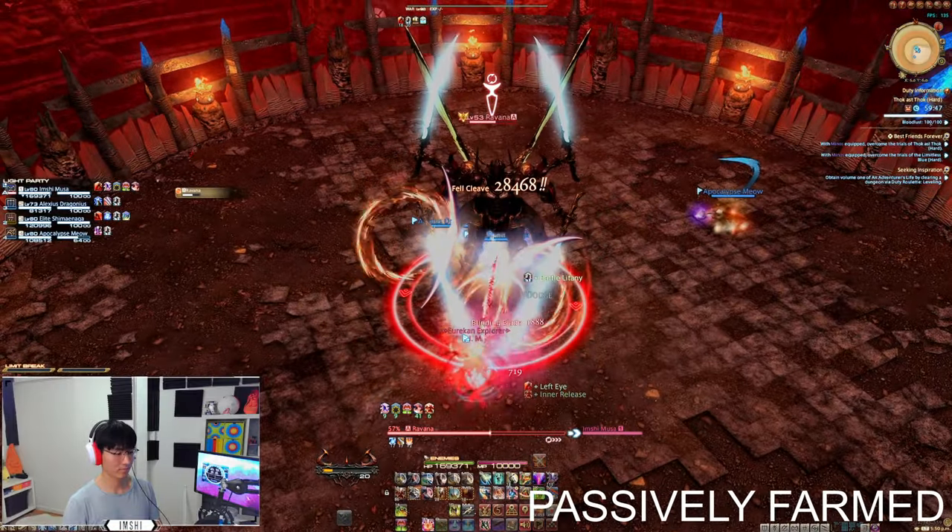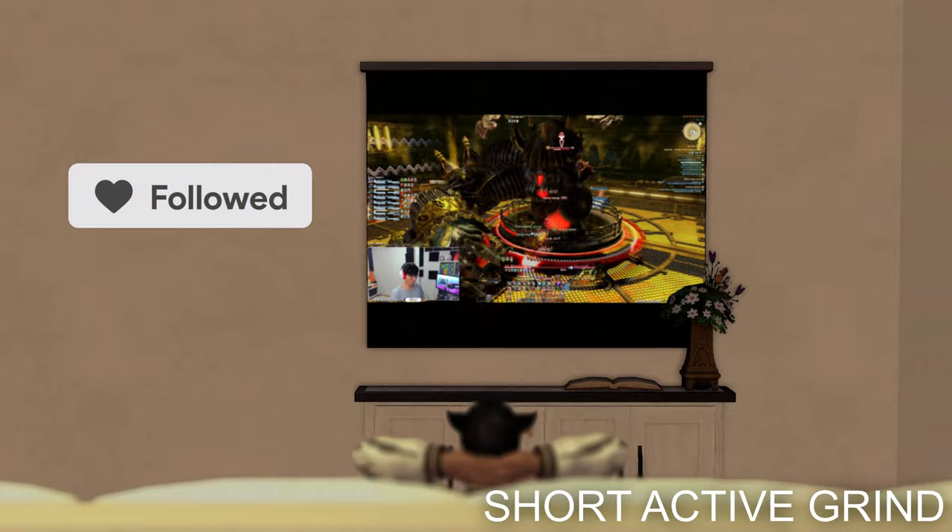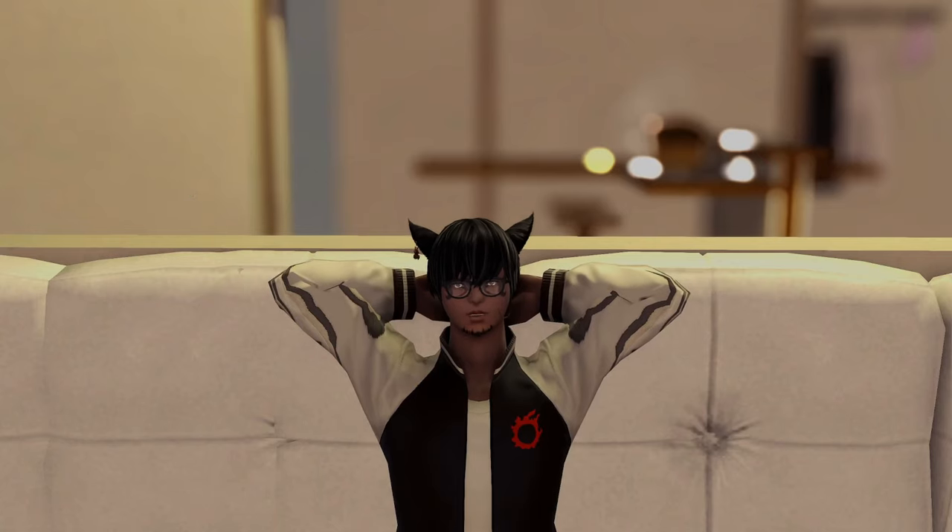It's a poetics-based relic, meaning it's mostly passive farm, and the actual active quest grind of Anima takes about 3-5 hours. Your first one will take the longest — about 2 weeks — due to being time-gated on daily roulette poetics and singing clusters.